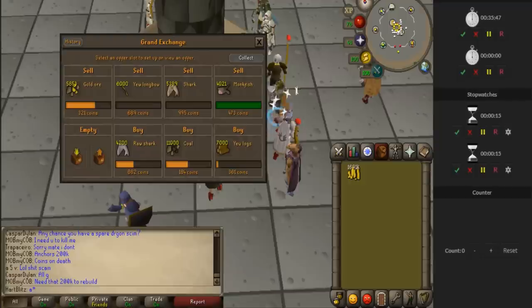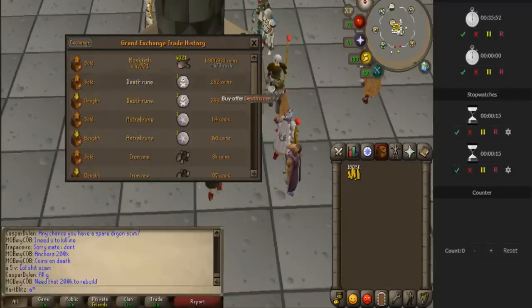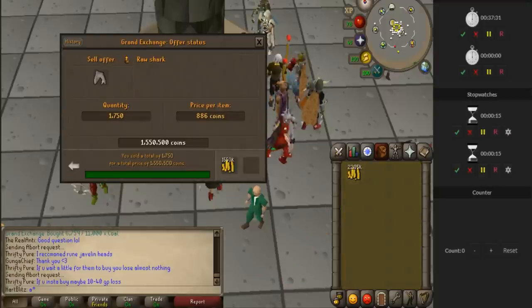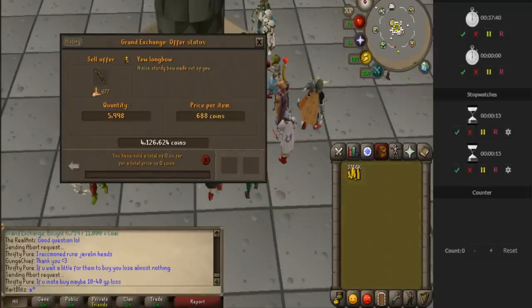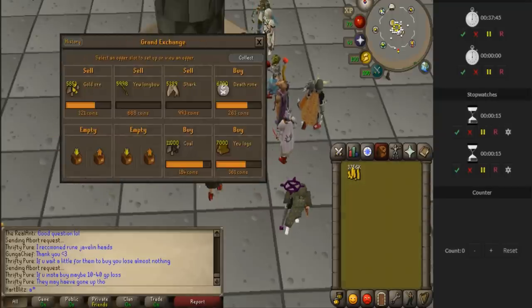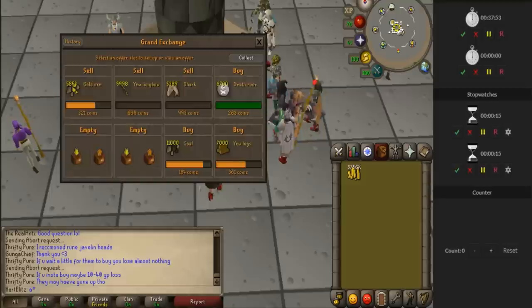I'm at 35 minutes. Some items sold and others are slowly buying. I'm going to invest in death runes, undercut them, and buy about 6k of them. I just flipped some raw sharks and sold them instantly — I probably should have sold them for more. The death runes are buying a little too fast. I moved the shark price down and moved the yew longbow down 1 GP. Coal and yew logs are almost bought. The gold ore is not selling anymore — I might have to sell that at the very end because I bought it for 320 and I don't want to lose money.